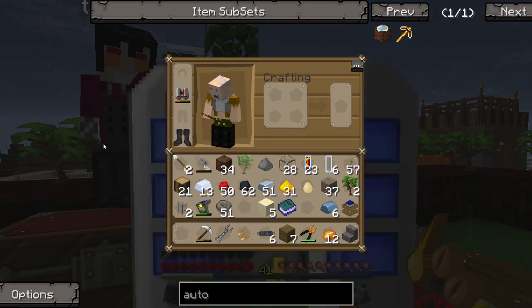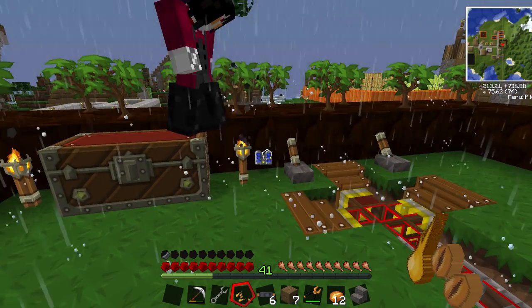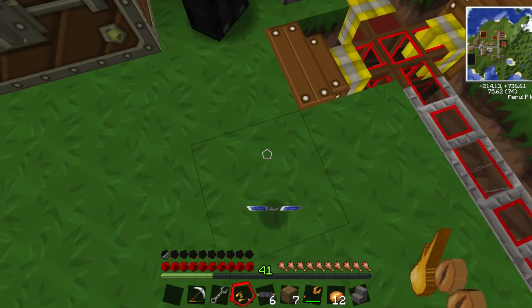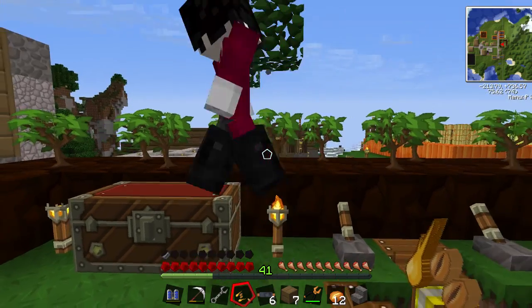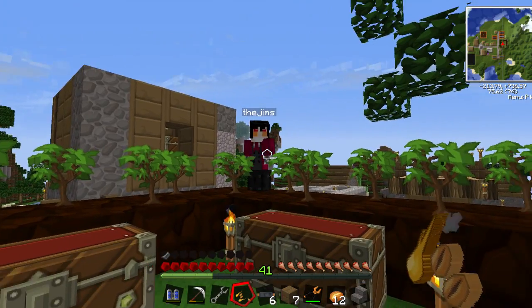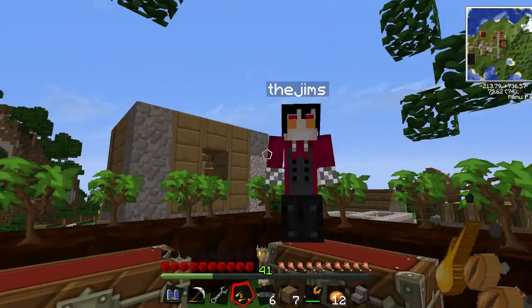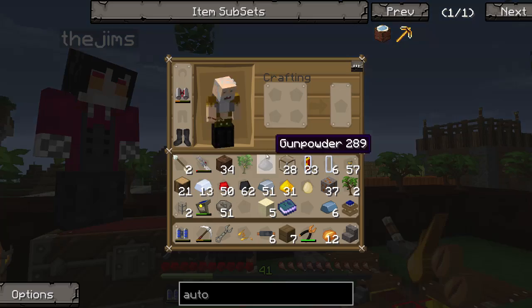It's got a lap pack - it's empty right now. The lap pack provides energy to the hat, so when you're caving underground it'll charge it up so you don't have to worry about anything.